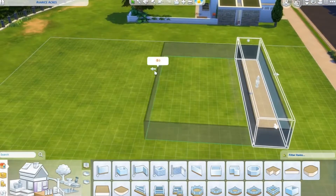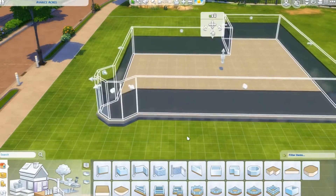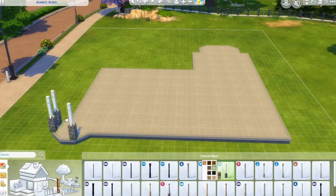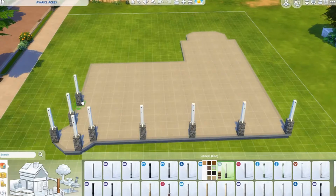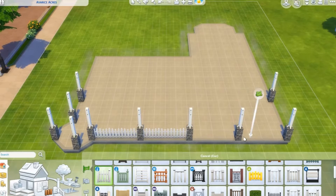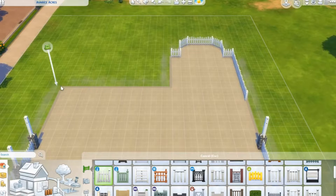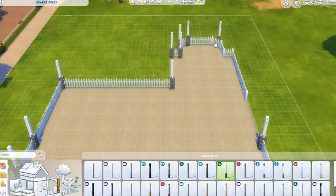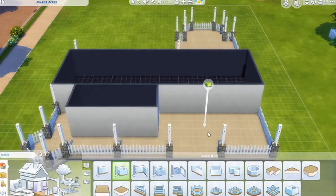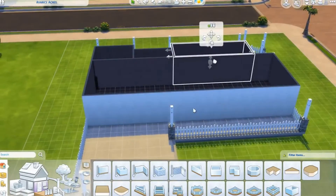Hello everyone, I hope you're having a great day! Today we are making a more traditional type of house than the ones we've been making over the last few weeks. It's inspired by American-style houses where you have the porch out the front and it's all wooden — not colonial, but that type of style. I wanted to start with the foundation, raised up a little bit off the ground, with a lot of landscaping.